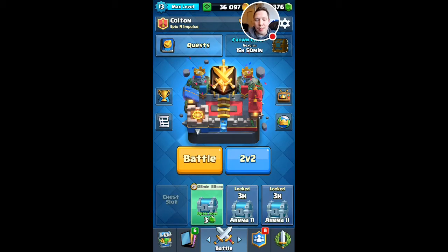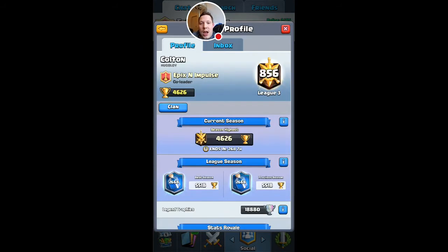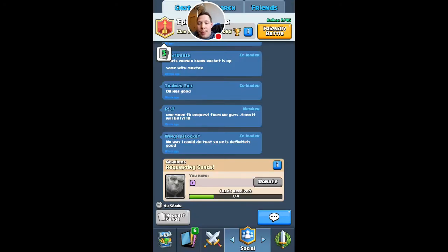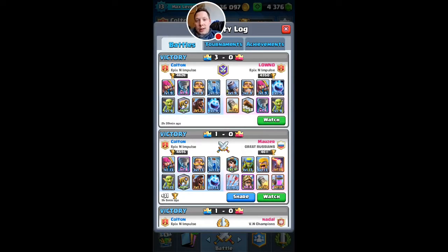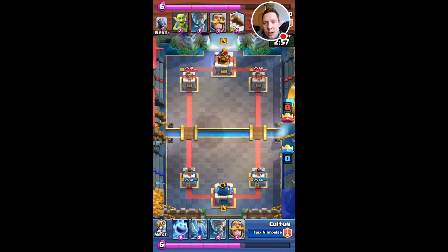What is up you guys, this is Colton from Epics and Impulse. A lot of people are complaining about the Mortar bug. I know there's a lot of free-to-play players using Mortar, but I don't really care because I really hate playing Mortar right now — it's everywhere in Death Valley and it's really hard to climb. I'm at 46.26 right now, it's relatively early in the season. When I hit this I was 800th global, but what I wanted to do is just show you a way how to make the Mortar not shoot.